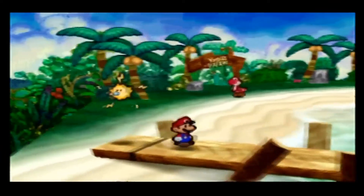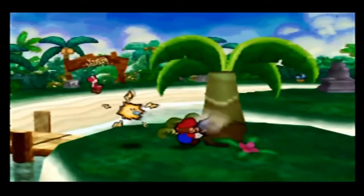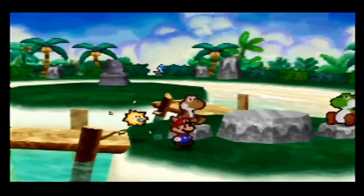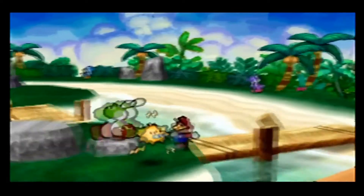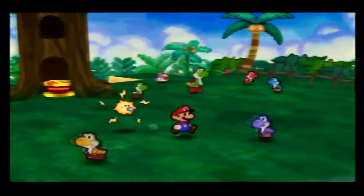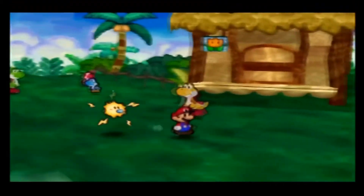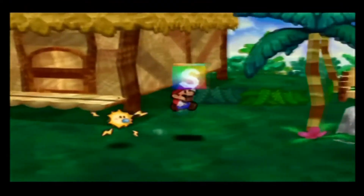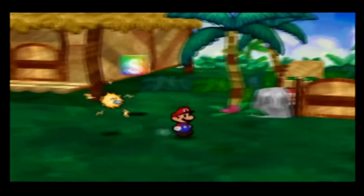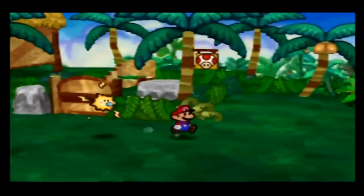Good old Yoshi's Island. Well, I know it's called Lava Lava Island, but there are Yoshis on this island, therefore it is a Yoshi's Island. Alright, so we're going to save here. We can't go into the jungle yet — we have no reason to — so we'll go over this way.